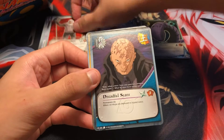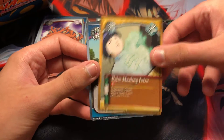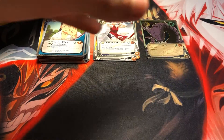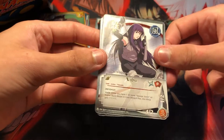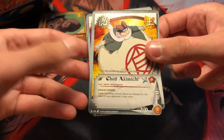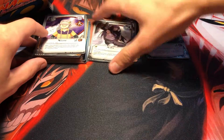Okay, next pack — we got Big Brother. Dreadful Scars. Gama uncommon. Palm Hyun Jutsu. And Reason for Their Highest Renown. I'm not even keeping count of the packs by the way, I'm just going through them. We got Hanabi Hyuga. Earth Style Dark Swamp, really cool. The rare is Anbu — awesome. We got a Shoji Akimichi with a red dot uncommon — still don't really know what that means, if you do know please let me know in the comments. We got Akane.